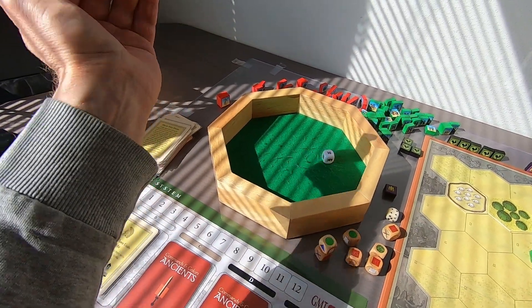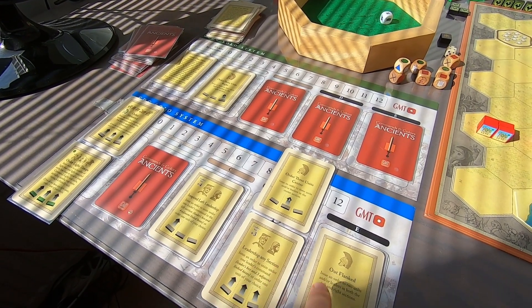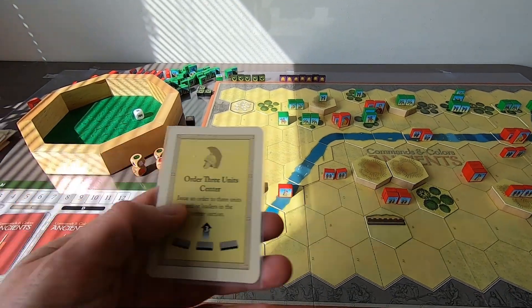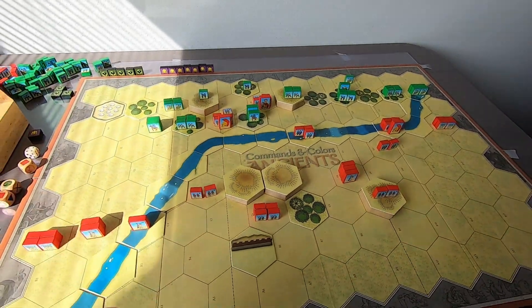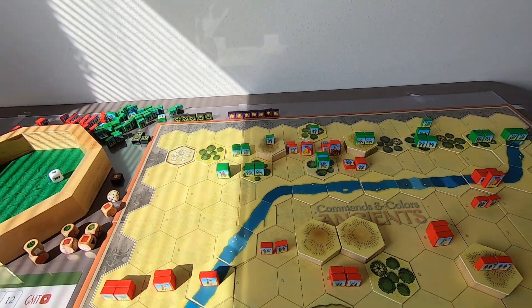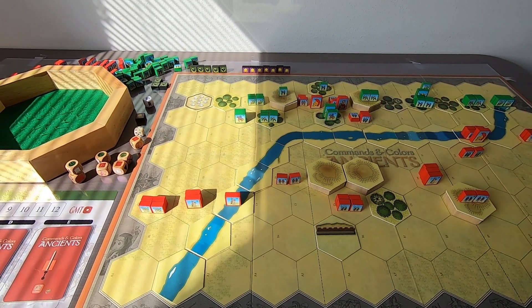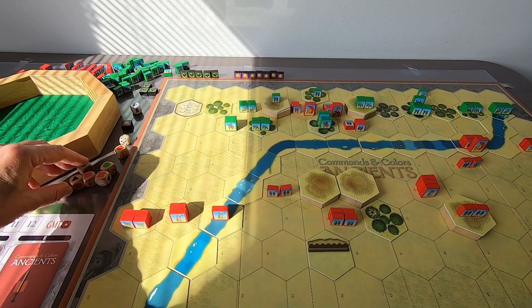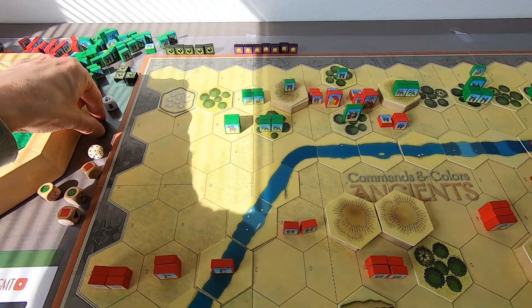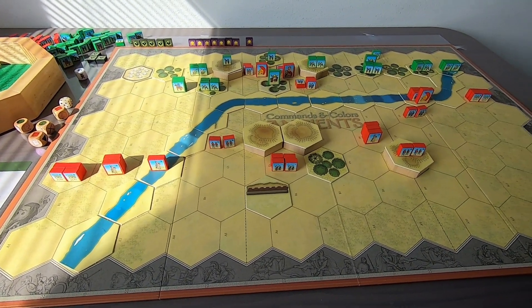Romans play three in the center. The 10th Legion makes its final push. Caesar attacks the remaining unit with three dice - one hit needed. Got it. They go down. Romans get their eighth banner and the game is over. Final score: eight to five, a solid victory for the Romans.